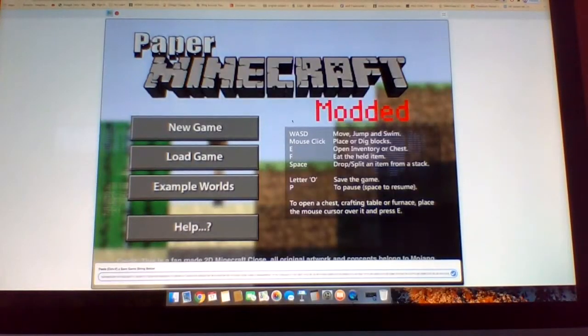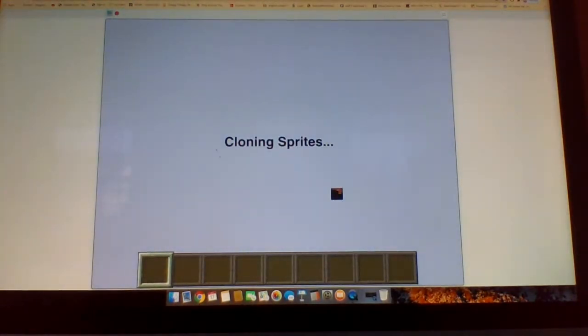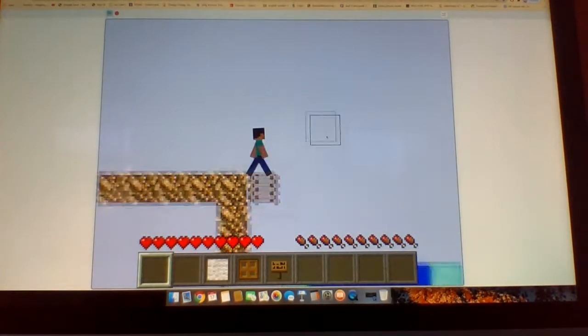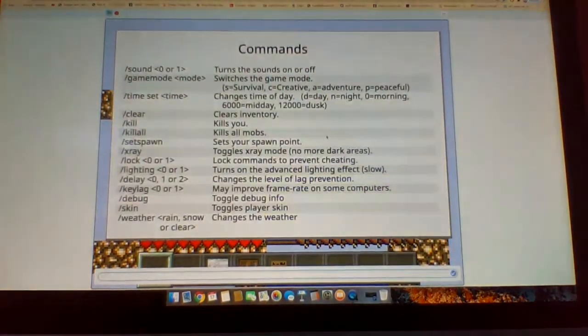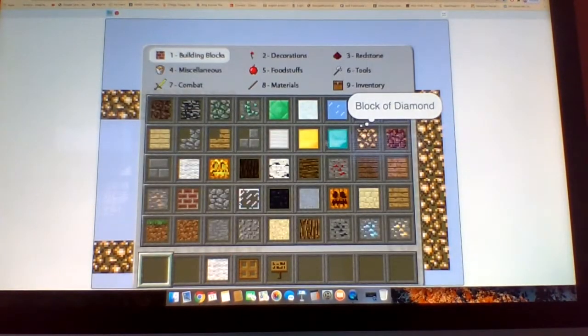Remember guys, the video of my world with the pool? I was copying it down so I can go to my world. Okay, we're going to Kramer — wait, not Kramer. Let's see what we have. Paper Minecraft doesn't have a nether brick, but this mod has it.